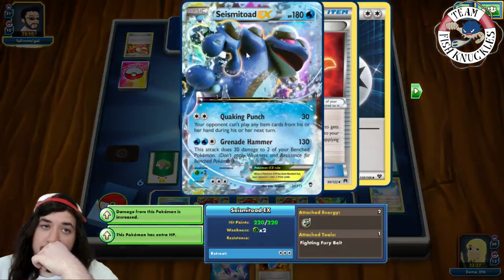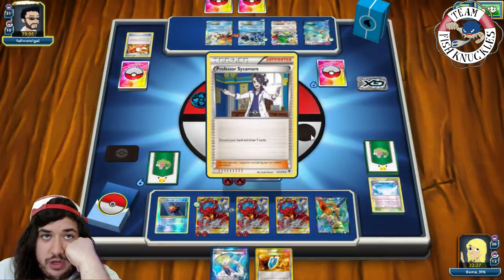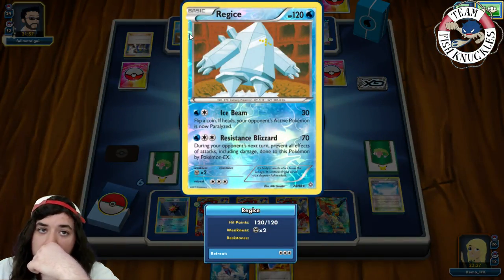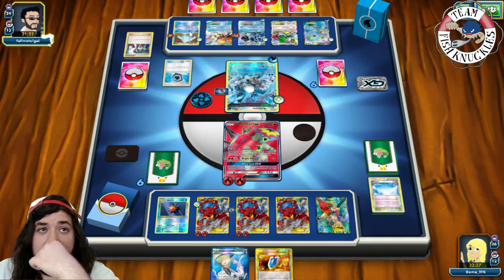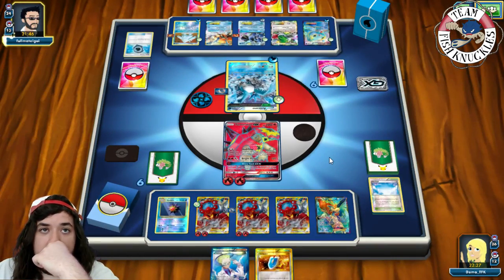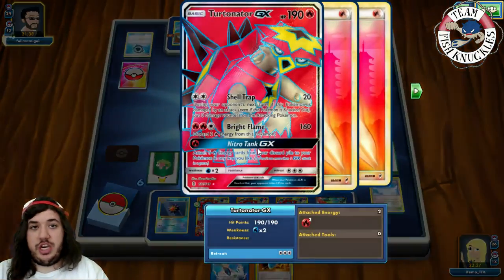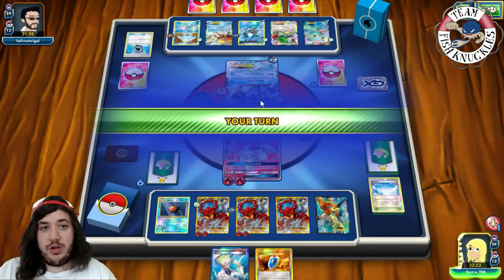We forgot to VS Seeker for a supporter before using Nitro Tank, but if he Quaker Punches this turn we can still VS Seeker for N. A Keldeo comes down for him. This Volcanion has a Choice Band — it can do 220 next turn. There's a Water Energy to the Articuno, then a Sycamore. A Regice comes down, which could be really bad for us — Resistance Blizzard can one-shot EX Pokémon. Water Energy goes on Regice. Quaker Punch does 80 to our Turtonator and we use Colress for 10 new cards.